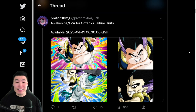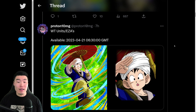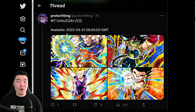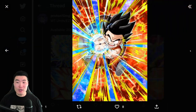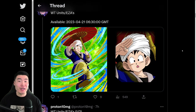We're starting with the Awakenings and Extreme Z Awakenings for the free-to-play Gotenks failure units — the Fat Gotenks and the Skinny Gotenks. From there we have some Awakenings and Extreme Z Awakenings for some World Tournament units. This Goku is getting a Token Awakening, and then we have four Extreme Z Awakenings for Super Saiyan Goku, Bardock, Super Saiyan 2 Gohan, and Kid Goku.